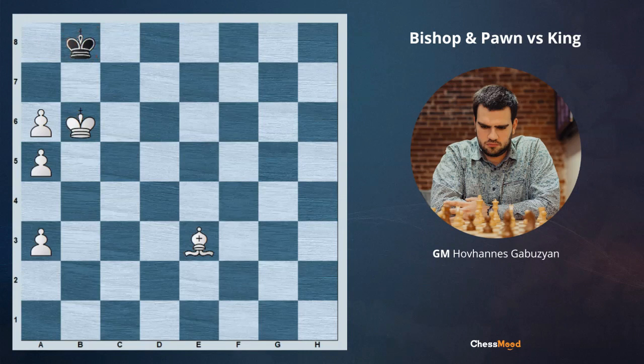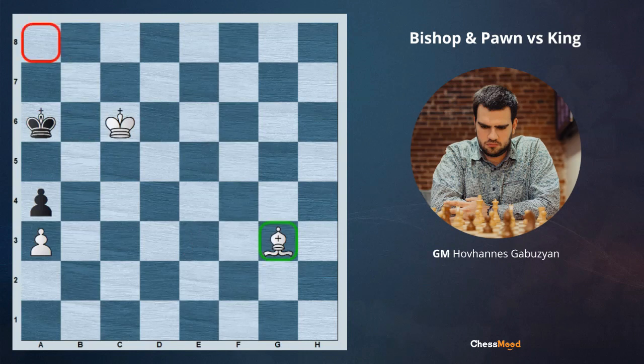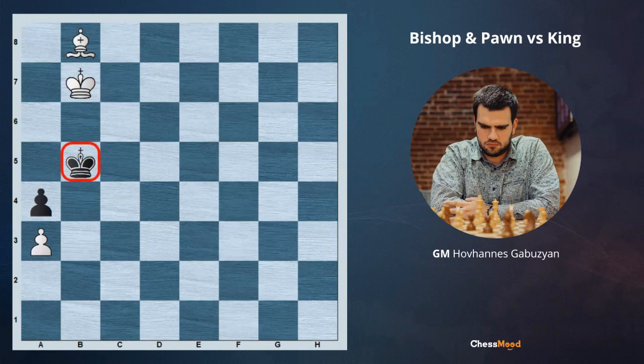Let's now change position and see another example. In this case, it's already a bit interesting. Now we have again this bishop which is not matching to the promotion square, but there is a very important trick. You may pause the video and try to think about it — if it's white to move, how will you play? White has a winning option and the idea is to play bishop b8. We are preventing the king from going to the a8 square, because once it goes there it's again drawish. So now black has to go king a5, king b7, king b5. We'll try to remove this king far from this side of the board and only then capture the pawn and win the game.